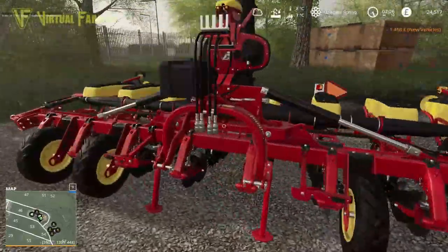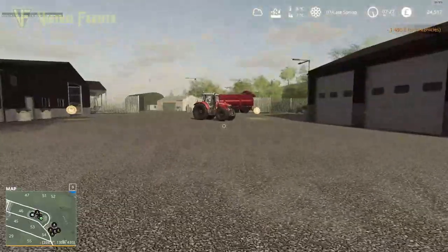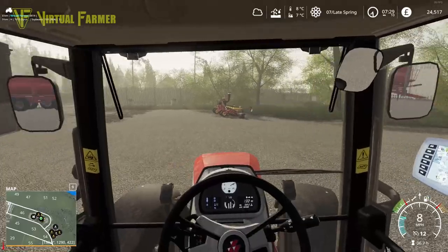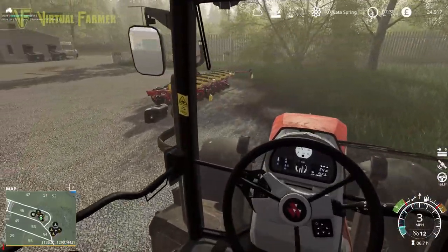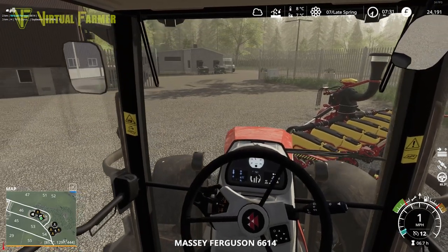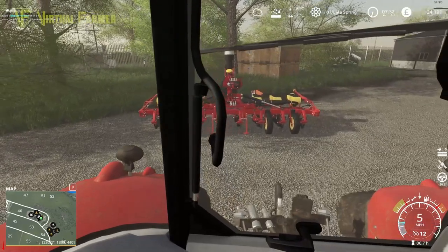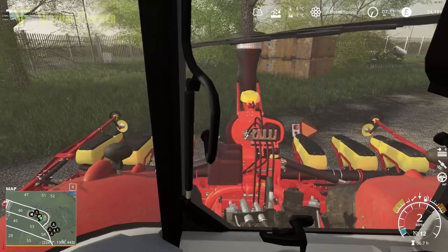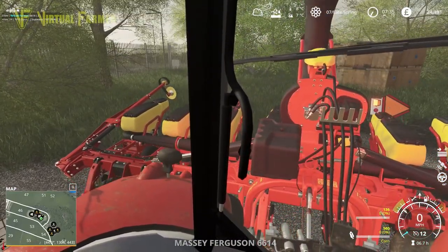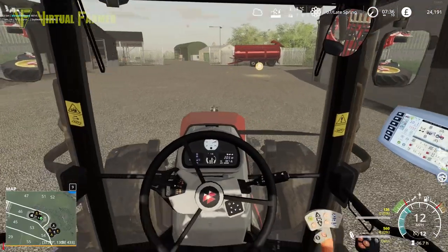There's our new planter - the Väderstad Tempo 8 - along with our front weight. Let's get the front weight on the tractor. Going forward we can also use this planter for other crops: soybeans - which our other planter is doing today - sunflowers, sugar beet, and carrots. That's a good variety to add to our rotation. Let's fold up and head back down to the farm and get things started.